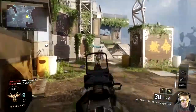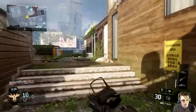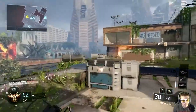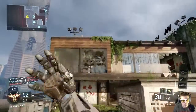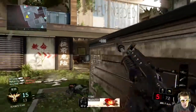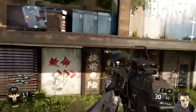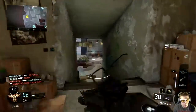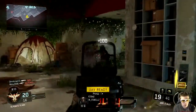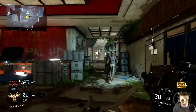I tend to run out of ammo, my aim's a little off sometimes. We gotta watch out here. Let's get a concussion in there - other guy, actually okay, this is not too bad. Let's go up this way - there we go, we got our UAV! Not too bad, but he came up from the side, he flanked us.